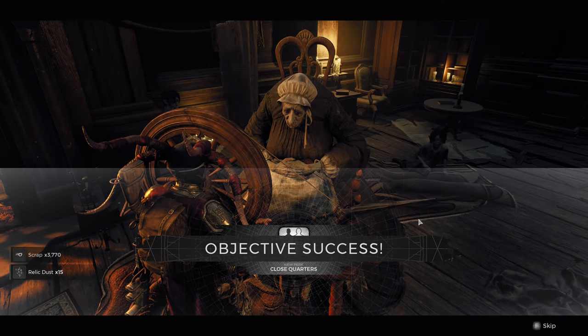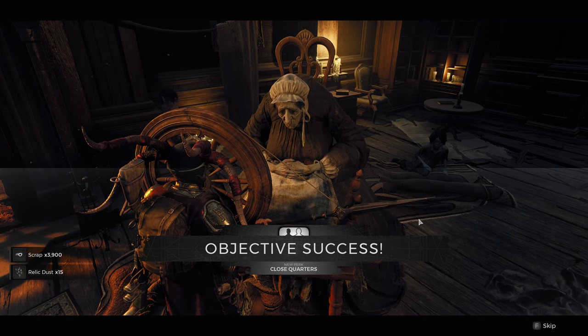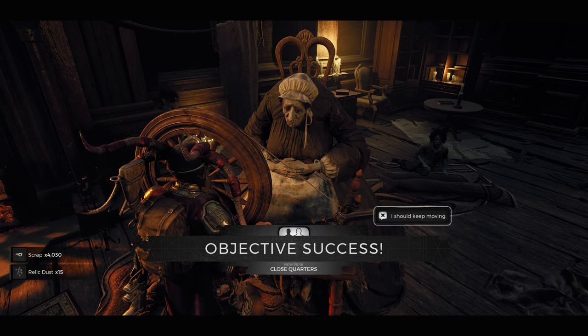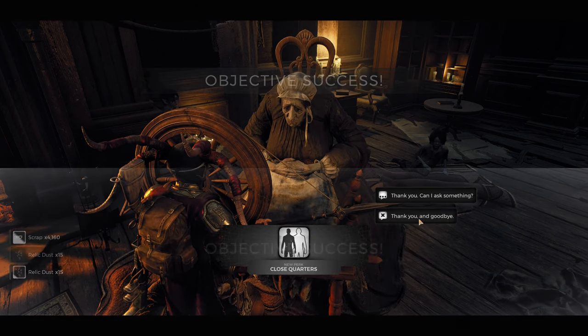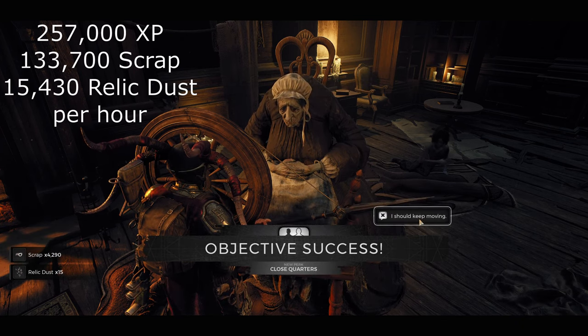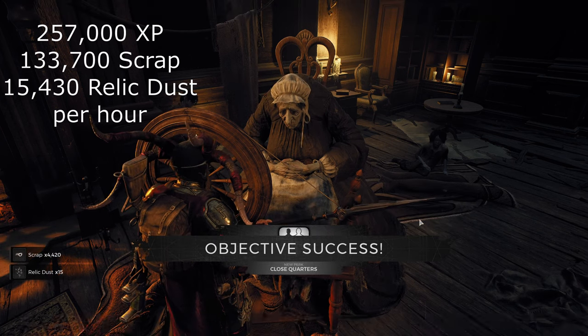What's up guys, I'm Titanium and welcome to the new most broken thing in Remnant 2 — starting to think it could just be a series at this point. Today I'm going to show you a completely AFK strategy for scrap, XP, and relic dust. This strategy works solo as well as in a team, and you can do it for however long you want, getting infinite XP, scrap, and relic dust for everyone in your party.